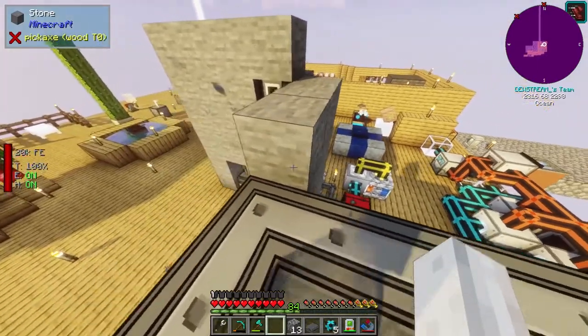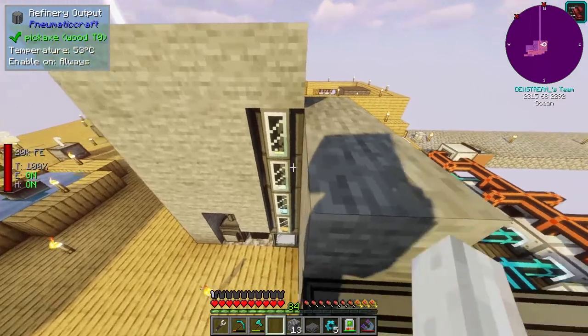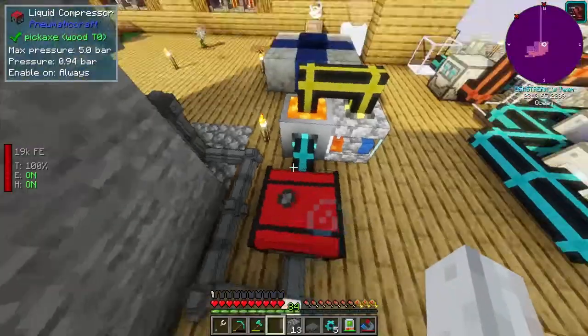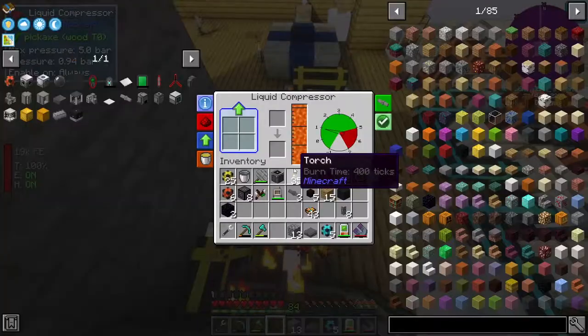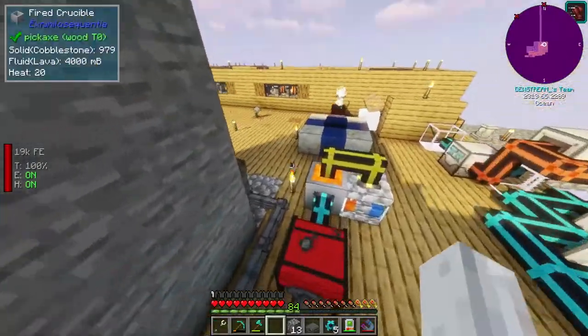What I'm thinking is we make potentially four liquid compressors, one for each of these liquids. Let me double-check that they all have stuff - gasoline. All of them actually have some except for the kerosene, which has nothing in there. But more importantly, the gasoline is actually at a 1.5 times rate - so it's even better than what I thought was the best, which was the LPG. That's interesting to note.